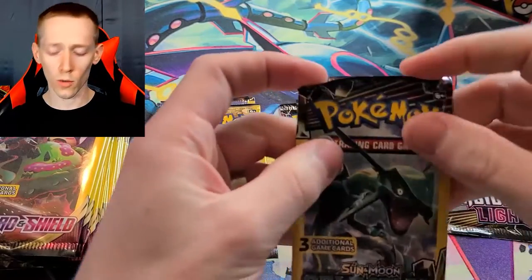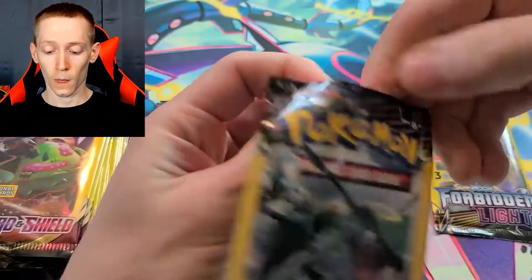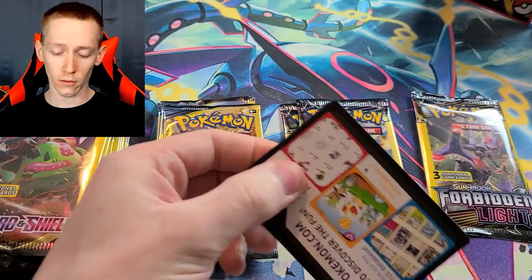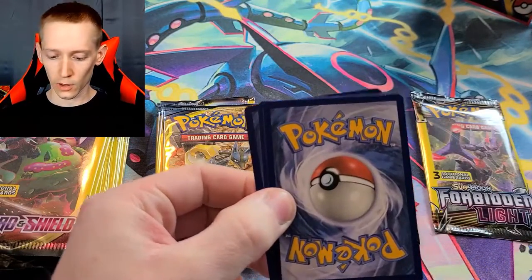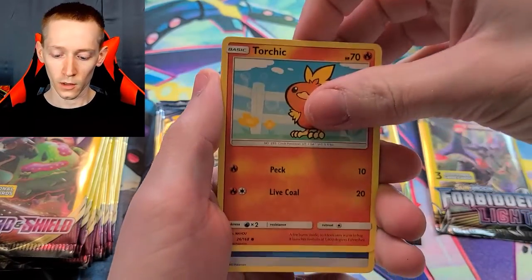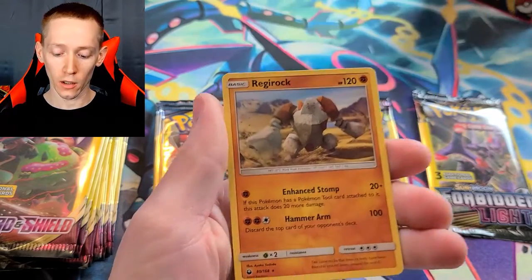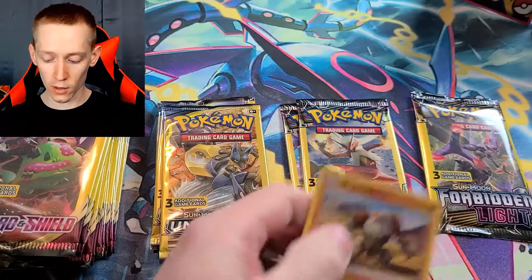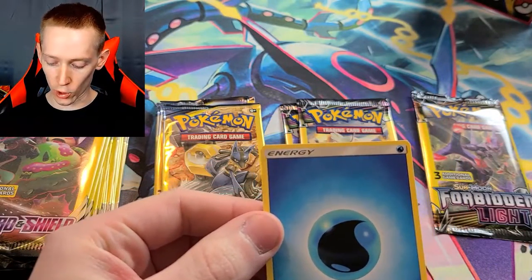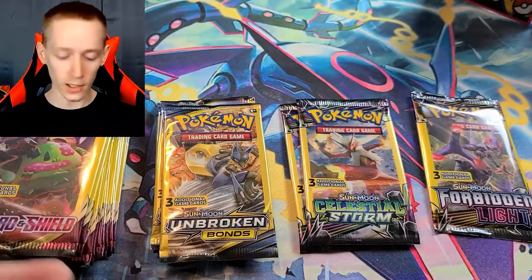Let's go Celestial Storm next. So far with all my Dollar Tree packs, I've only really gotten one great card. I've got a bunch of reverse holographics and stuff, but I've only got one V card. I hate when you pour an energy out of the Dollar Tree packs because you only get three cards. We got a Probopass — okay, it's a rare, we'll set that over here. When you waste one of your three cards on energy, I just feel like that's terrible.